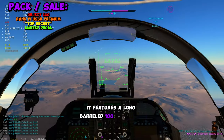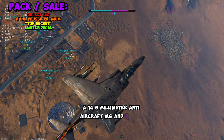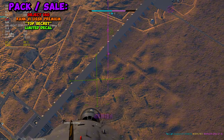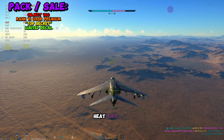It features a long-barreled 100mm rifled cannon, a dome-casted turret, a 14.5mm anti-aircraft MG, and a very slow reverse speed. They kind of describe it as a hybrid between the T-54 and the T-M series tanks. It also features a two-plane stabilizer and can fire APCBC, HEAT, and APDS.